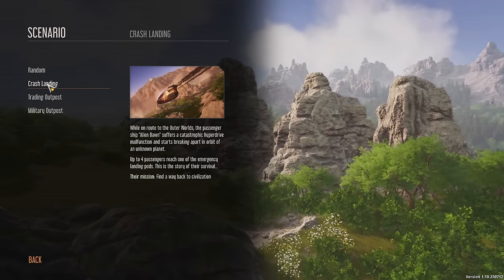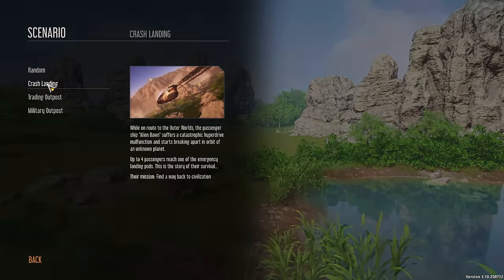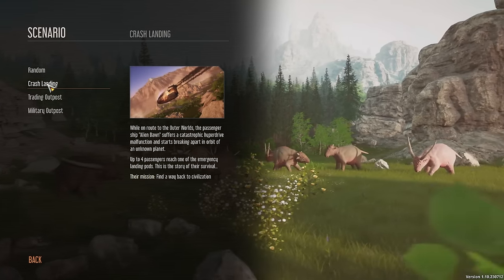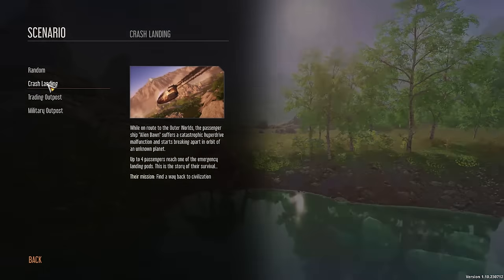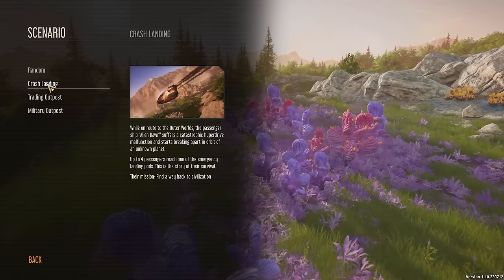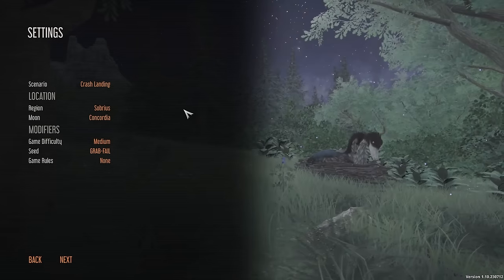In terms of our scenario, we're going to stick with the crash landing one. While en route to the Outer Worlds, the passenger ship Alien Dawn — oh, that's where the name comes from — suffers a catastrophic hyperdrive malfunction and starts breaking apart in orbit of an unknown planet. Up to four passengers reach one of the emergency landing pods. This is a story of their survival. So now we know the context of what's going on — why we're on this planet, and their mission is to find a way back to civilization.